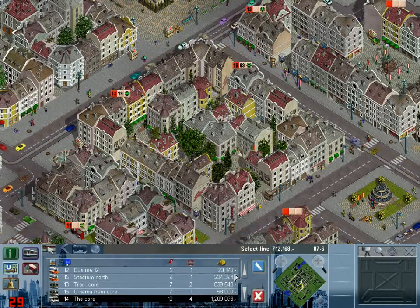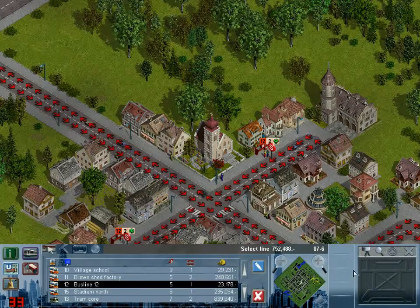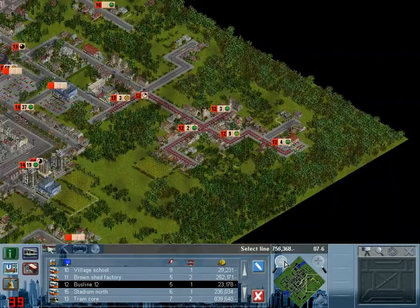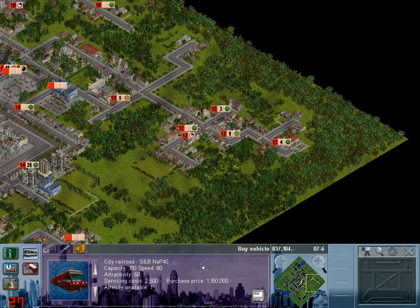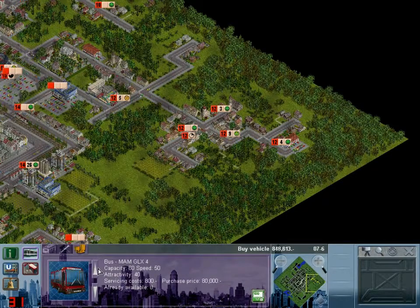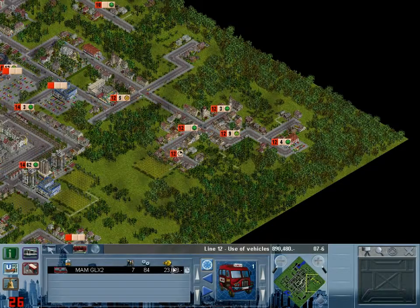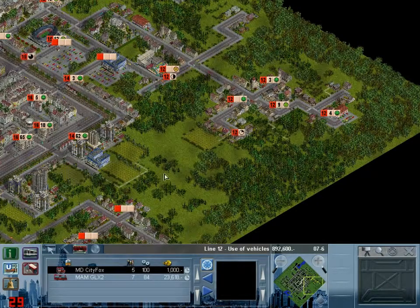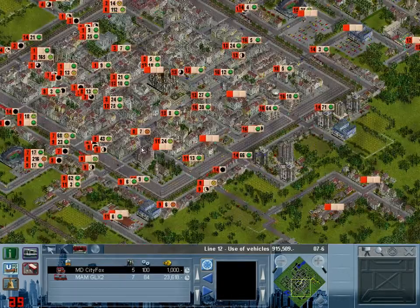Let's make a rough sketch of what the line would look like. Line 12 is not making a lot of money yet - I thought I canned it but I canned the linking line. I'm going to let Line 12 continue doing what it does, it's making a small profit. I'll give it a City Fox to help it on its way because the waiting time is getting a bit poor. You don't need anything bigger than a City Fox.